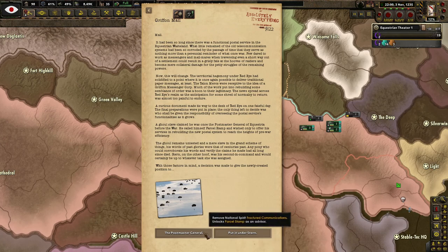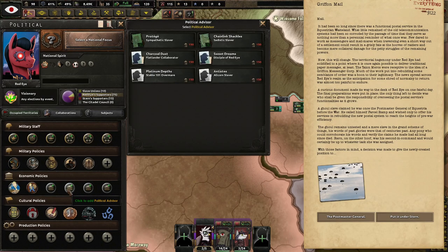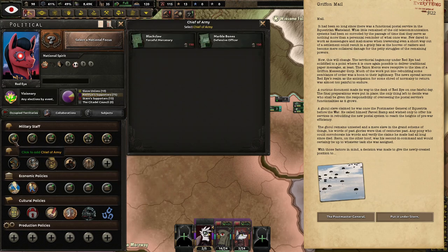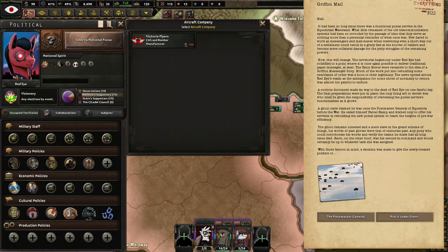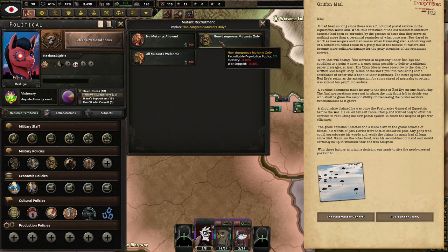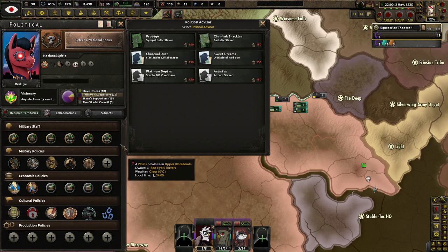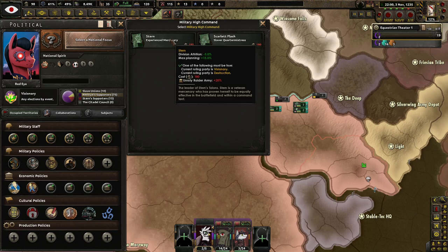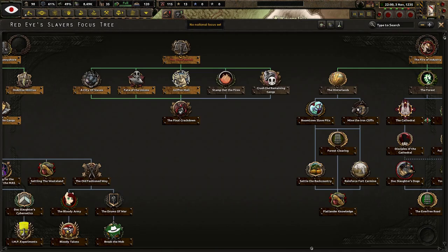Parcel Stamp as an advisor? Looking through political advisors for postmaster — not seeing it around here. Disciple of Red Eye looks good. Stern is right here giving more organization, planning speed, and max planning. Stamp out the Fires event: slaves are recklessly setting buildings on fire across the city — don't they realize their own residences are at risk? We can't put out the flames fast enough to prevent substantial damage and will be forced to prioritize what we want to save. Let's go up to four construction slots.